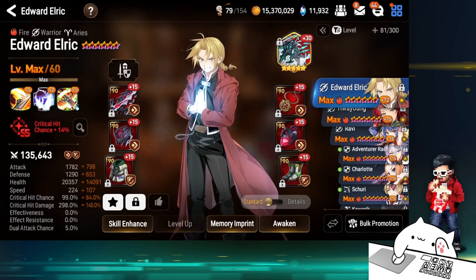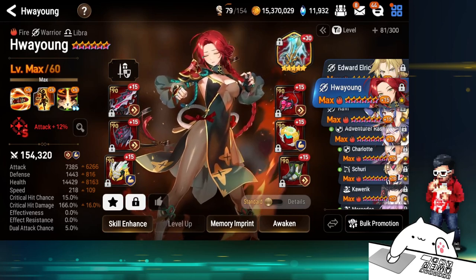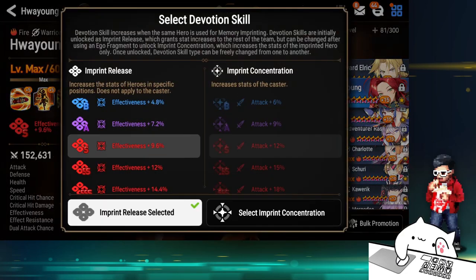Oh Yul is unfortunately getting nerfed soon, so this will be the last time we see her in her prime. This helmet is insanely good — I just couldn't roll the crit damage out. It's around 75–76 gear score, so it's really not worth rolling that crit damage out. In a way it's good I never made that decision — that would have been rash — and because she's getting nerfed, this helmet might not even stay on her.